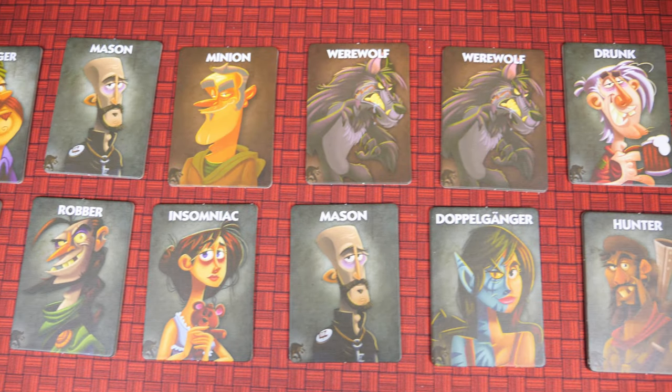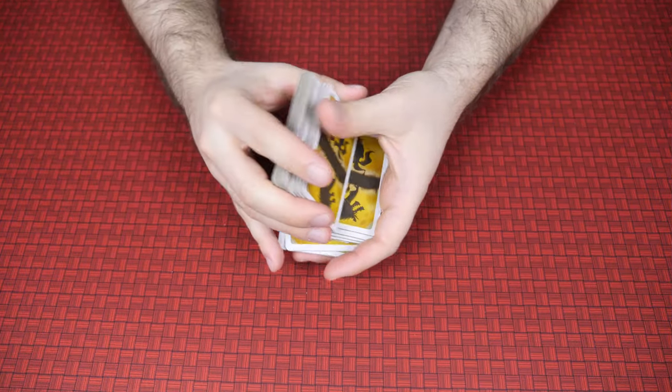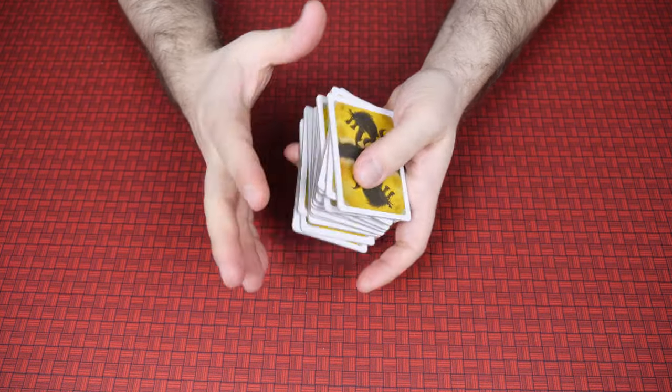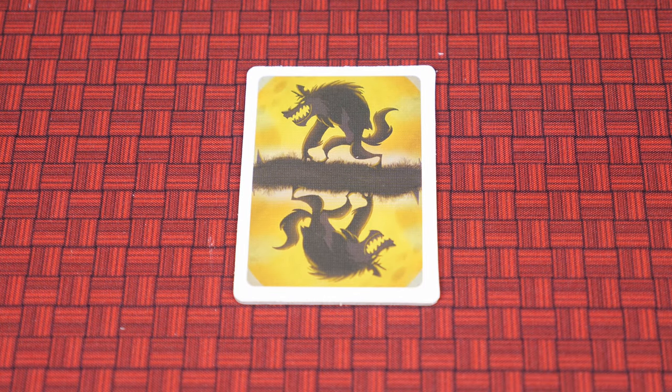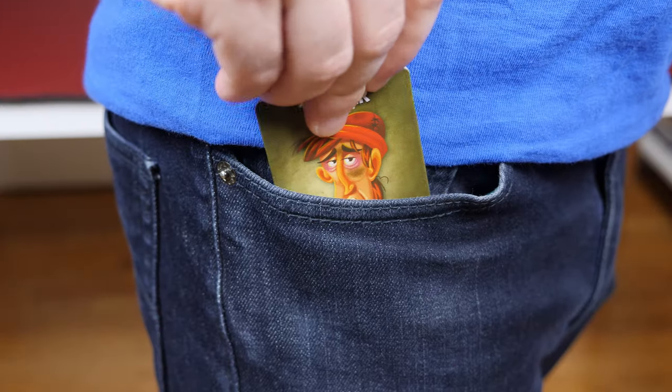In One Night Ultimate Werewolf, players take on the role of members of a satanic cult, who have all gotten together to worship their grand leader, the Ultimate Werewolf. To set up, shuffle the 16 role cards and deal one face down to each player. Since all roles must be accounted for, you do need exactly 16 people to play, so please pick a different game if you have any more or less people. Everybody secretly takes a look at their role card, then places it inside their pocket.